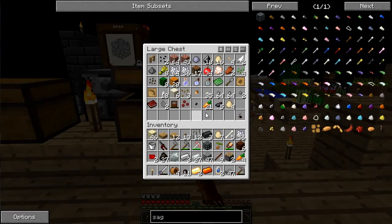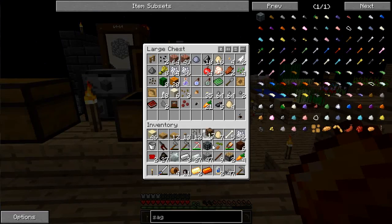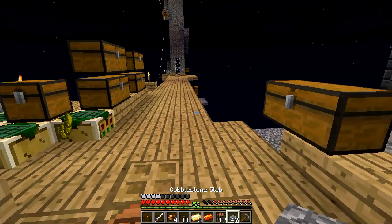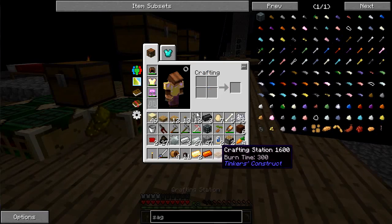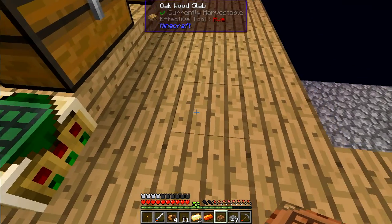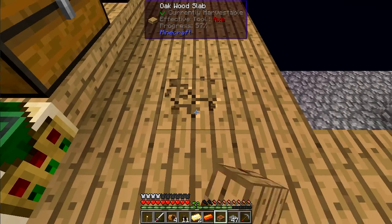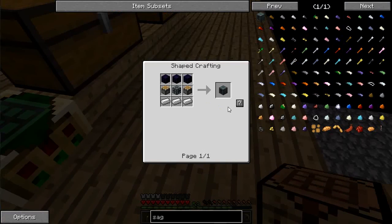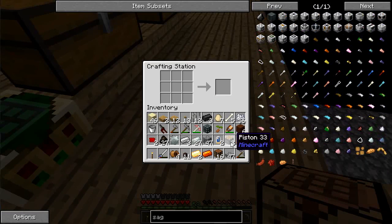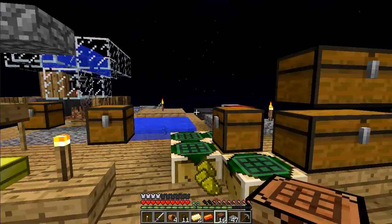This is just one hot mess. Crafting table — let's just make a quick one, throw that out. With the SAG mill I should now have everything — well, I'm missing the crushed obsidian.